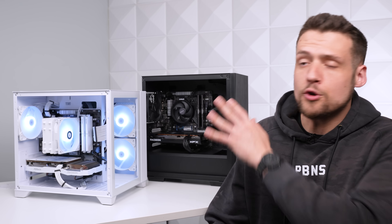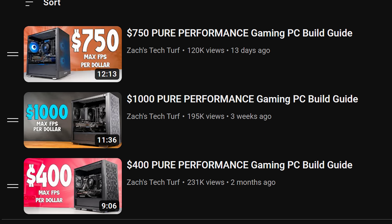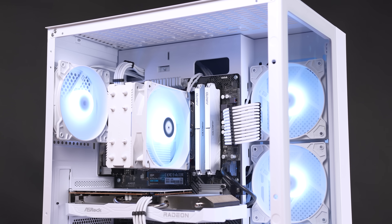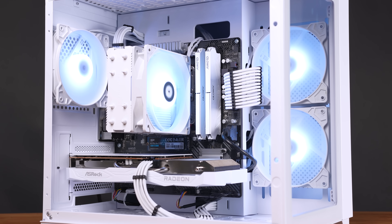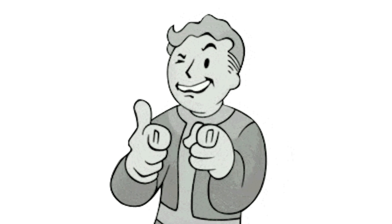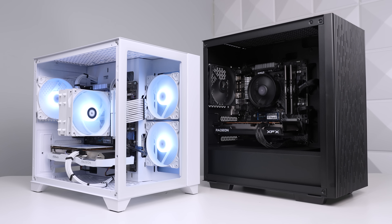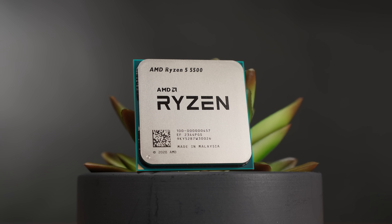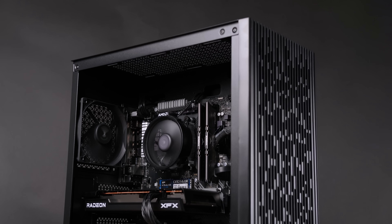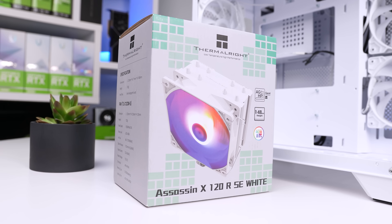Now I want to hear from you about which build you'd prefer with $600. I've discovered over these past months that the majority of the internet prefers getting as much performance as possible, but I'm still going with the aesthetics-over-everything mindset — my vote is still the white build. Sure, I could be getting a few extra frames, but this build can still play every title at 1080p, and it's a build I'll be proud to show off and sit next to every day. The good news is both builds have a wide-open upgrade path — you could easily swap in a 5800X3D, double the RAM to 32GB, or upgrade the GPU. Builds like this can grow with you over time, and even if you go performance route now, you can add aesthetic pieces later.